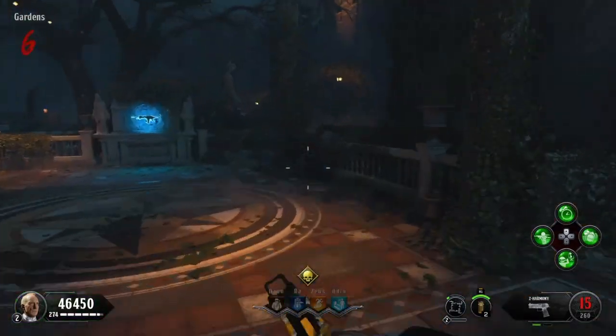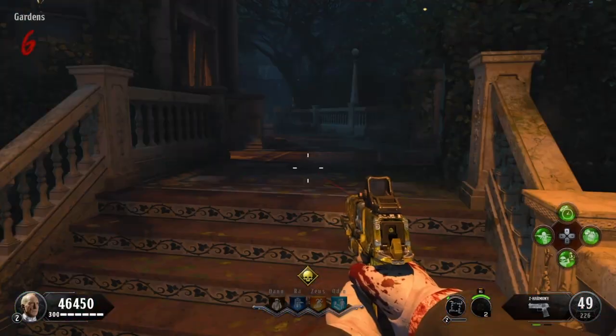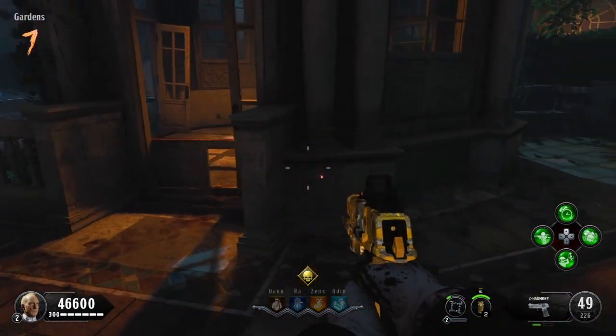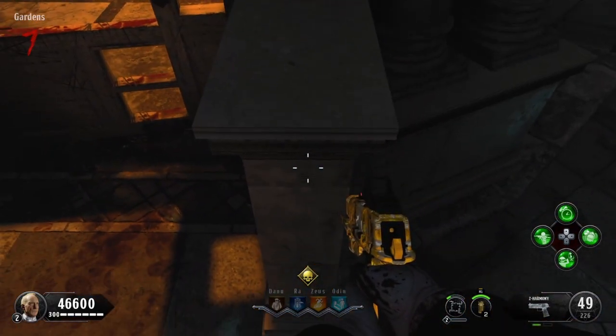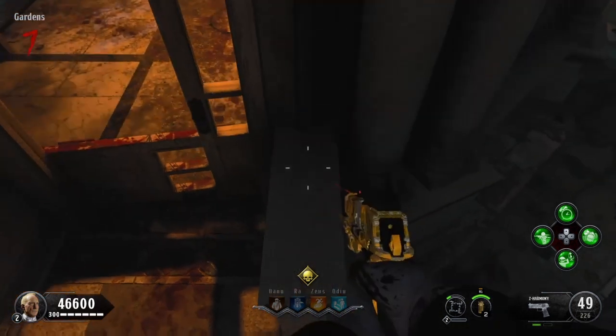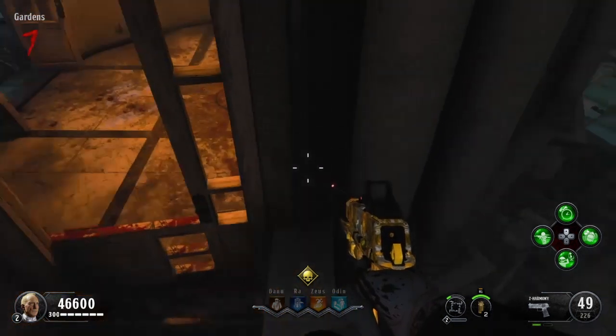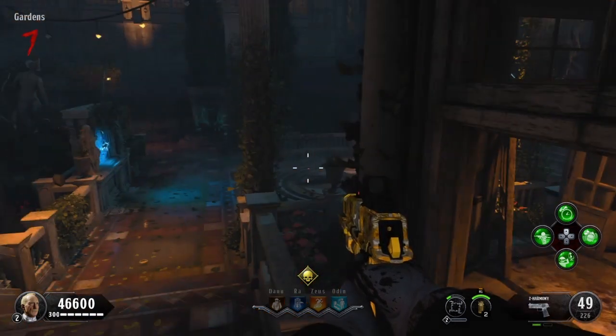What's going on guys, it's your boy, and today I've got another glitch for you guys. This time it is on the map Dead of the Night. What you're going to want to do in this glitch is go to that marriage dome thing — I don't actually know what it's called.